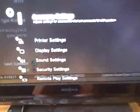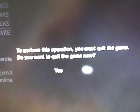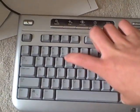To start off, you're going to go to accessory settings and then click on keyboard type. What you're going to do to get my clan tag is you're going to hold down alt and then press R.